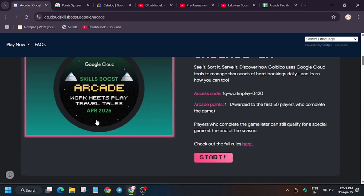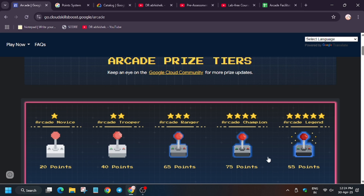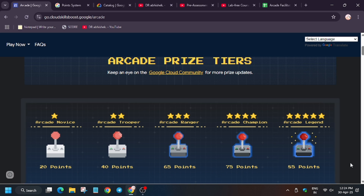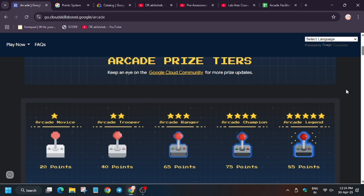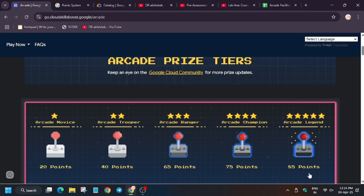Also regarding swags — you will get only 1 milestone redemption. Suppose you have 40 points, you cannot claim two sets of 20-point swags. You will only get the 40-point swag. Even if you have 85 points you cannot go down and claim lower-tier swags. You get only the tier corresponding to your points. For example, if you have 74 points you will get Ranger, not Arcade Champion.